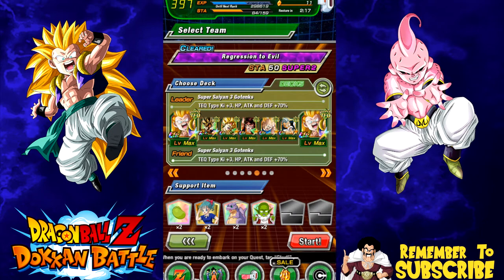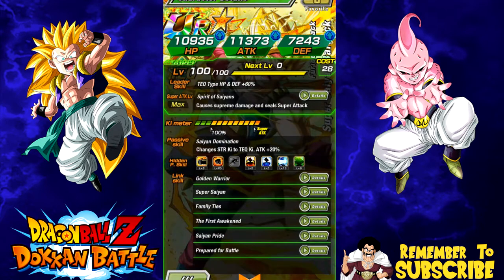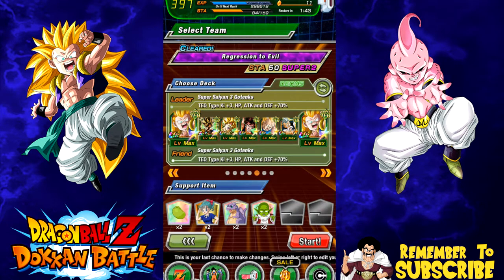All right guys, today we're going to be trying to take on the Kid Boo event with a monotech team. The Angel Goku has not come out yet, so I'm trying to take it on with a double Gotenks team. I know it's a 120 lead event, but I have my Gotenks at 100, a friend Gotenks at 100, both rainbowed. My LR Goku is at 100, and Bardock has level 20 crit, level 6 double attack, 13 super attack, and some HP regeneration.